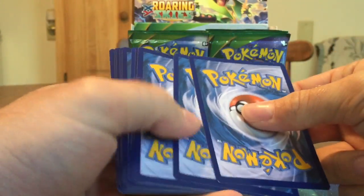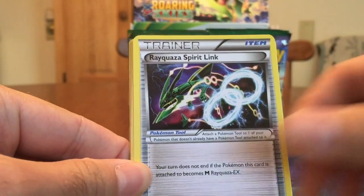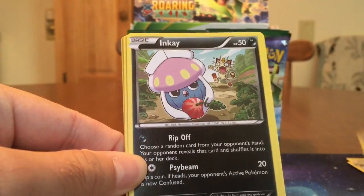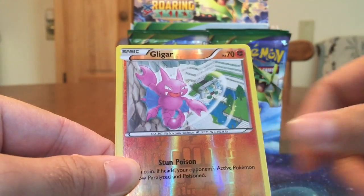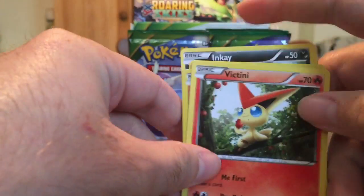Hoping for some Rayquazas, hoping for some good stuff. Alright, so Trainers Mail, Rayquaza Spirit Link — nice. Tranquil, Wingull, Inkay, Togepi, Exeggutor, a Natu Ancient Trait, Gligar Reverse, and a Victini rare.